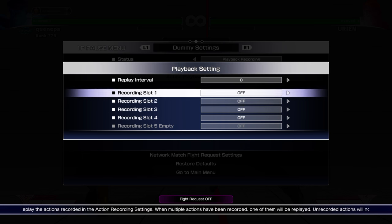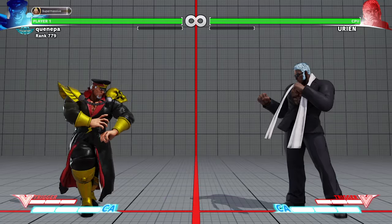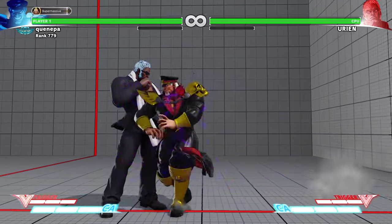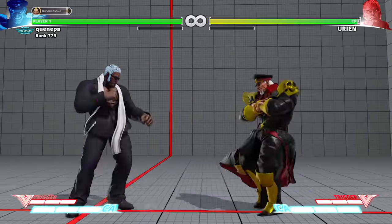That's mainly it — just staying patient and punishing Urien. You have a three-frame so most of Urien's attacks you could just three-frame them to death and get back into it. A lot of times you can get into the combo. They get hit by the three-frame, you can check them too when they're pressing buttons — you can use that as well.